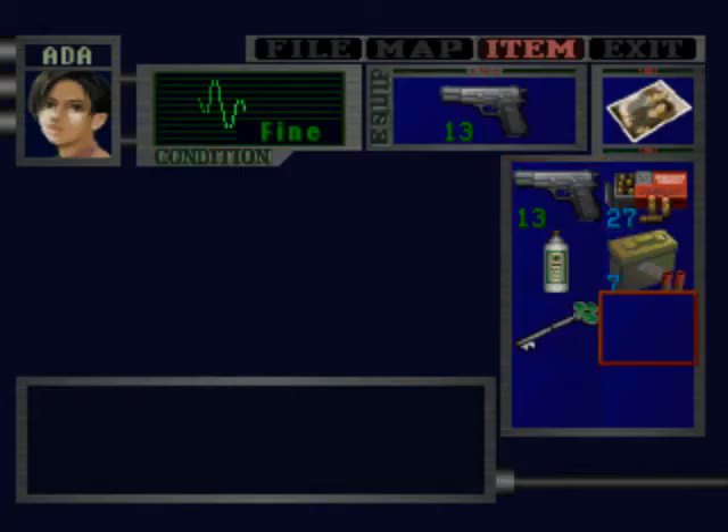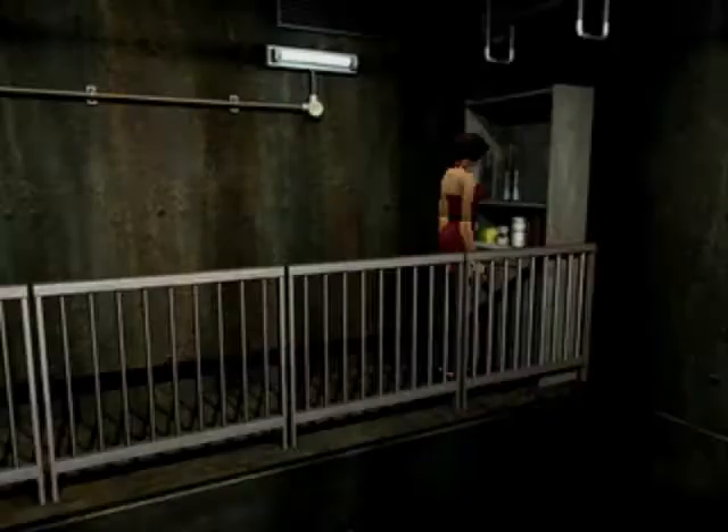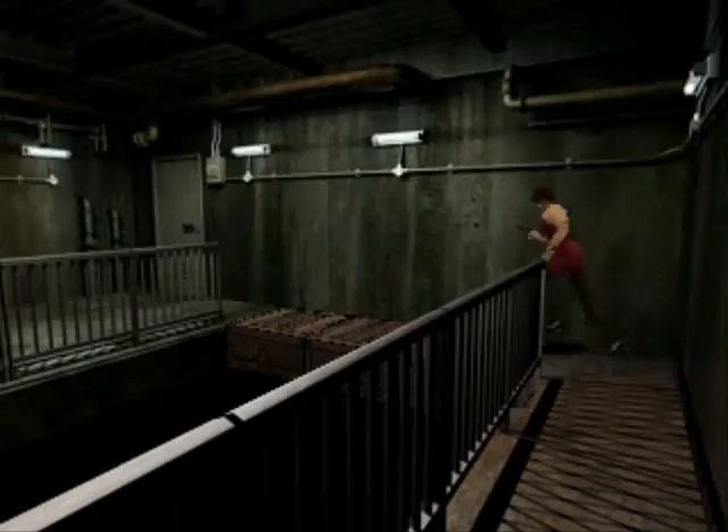Yes, I'll take the precinct key. I want to check it. The shape of a club. Let's see if Leon will know it's a club key — if he'll have to check it himself to know it's in the shape of a club.